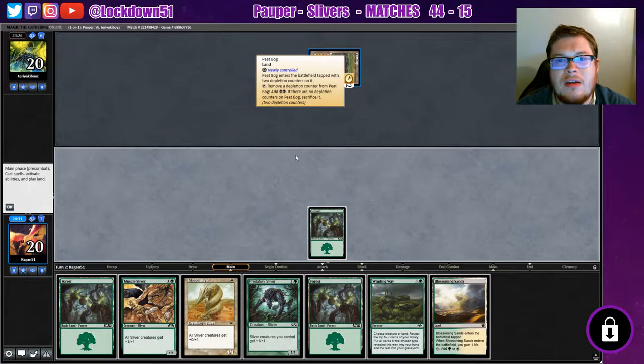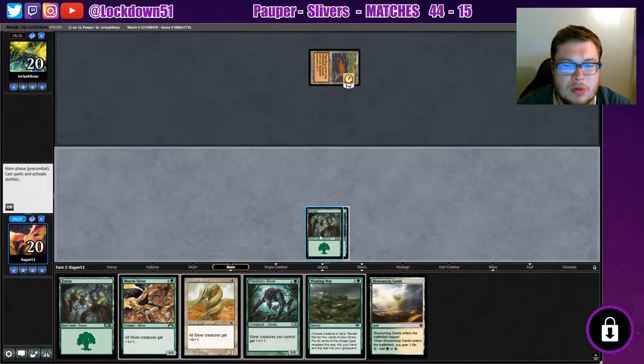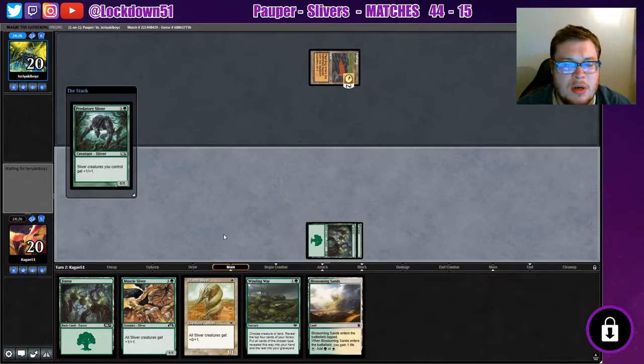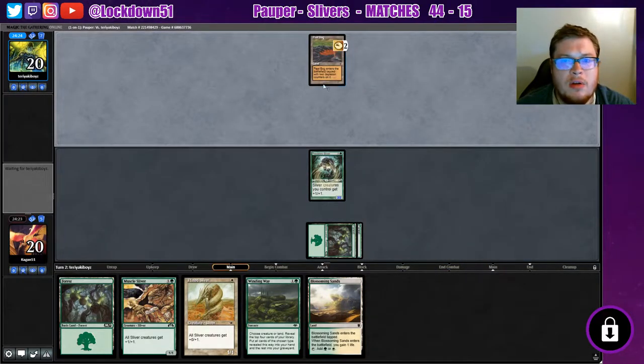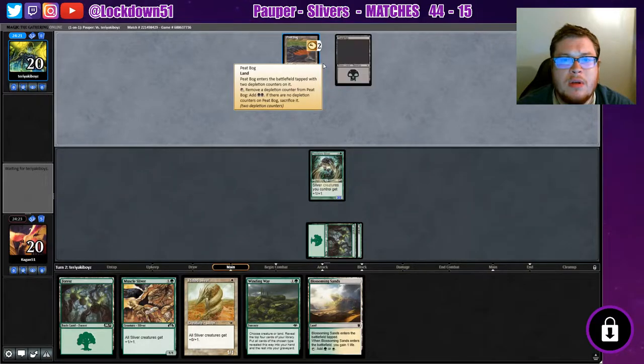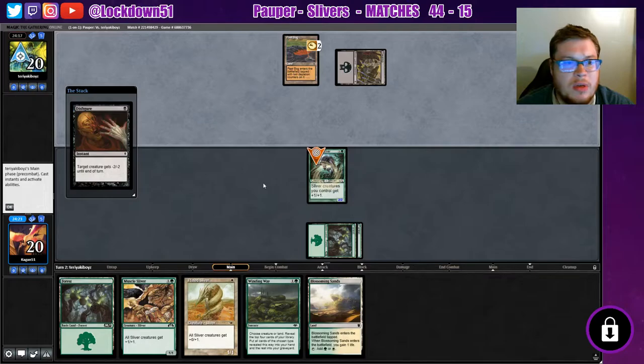Are we playing this thing again? All right, we can beat this — no problem. We got a Blossoming Sands, that's nice, but we're just gonna drop lords. We'll drop the Blossoming Sands next turn and drop our other lord, get cranking. So it takes a few turns to really get cranking here.